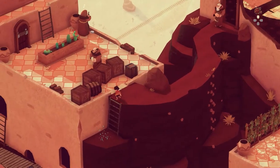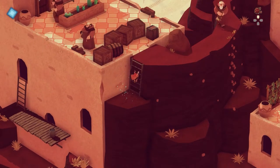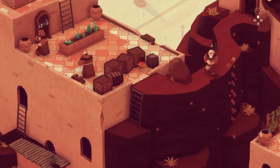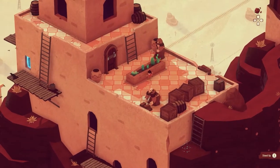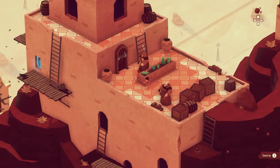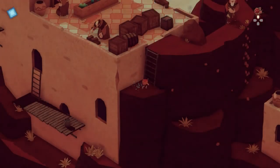I need to climb down this ladder, get the checkpoint, and then proceed onwards to the next bit of the stage — particularly now I've rescued all the kiddos. This shouldn't be too bad. This is amazing infrastructure for late 19th century America, I must say. Got caught, but I can see the exit at least, so it's within sight.